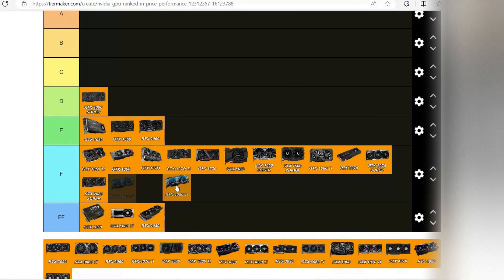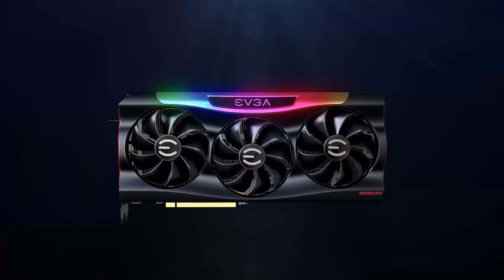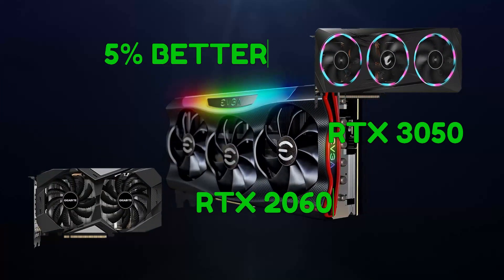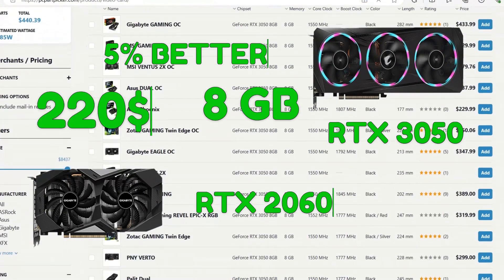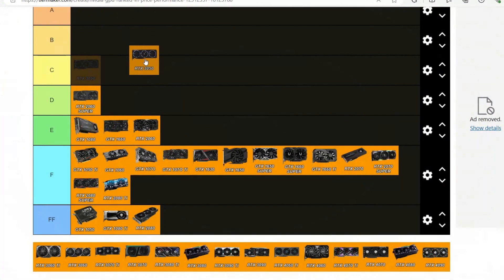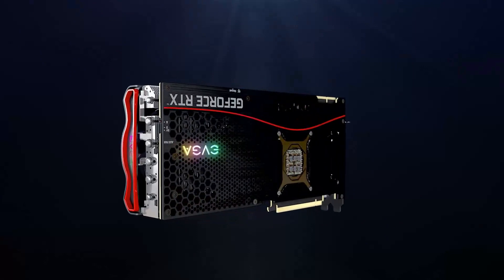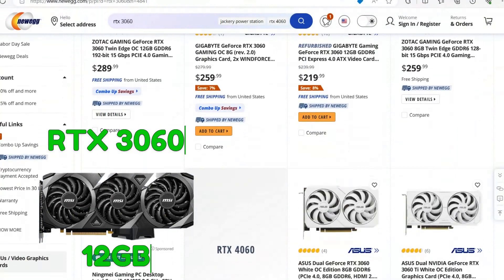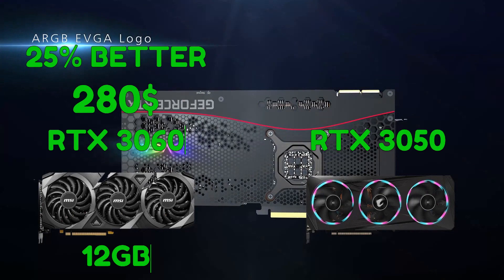Things will start to get more interesting with the 30 series GPUs, which will be ranked higher since they are more relevant. Let's start with the RTX 3050 — it's 5% better than the 2060, but because it has more RAM and it's around $220, I will put it at C tier. It at least has 8GB of RAM and it's not that expensive. Now the RTX 3060 — and you want the 12GB version, don't forget that. It's around $280 and it's up to 25% better than the 3050.